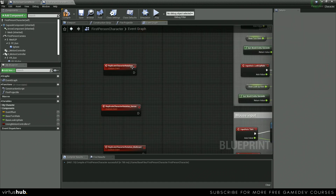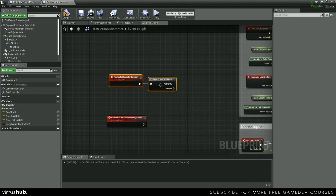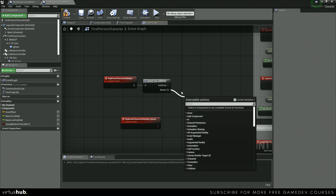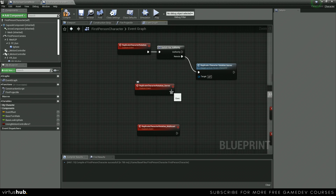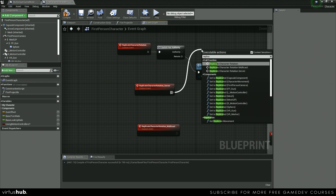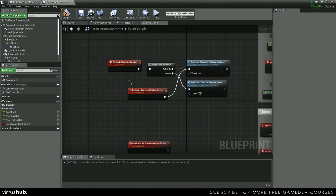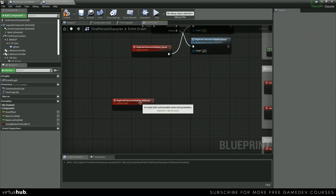Off of our Replicate Character Rotation event we're going to use Switch Has Authority. This node tells you: if the server is running it, execution goes off the Authority pin; if a client is running it, execution goes off the Remote pin. So if we are a client, we call Replicate Character Rotation_Server, which replicates the event from the client onto the server. Then Replicate Character Rotation_Server calls the Multicast. We also want to hook up the authority pin to the multicast as well, so the multicast runs on everything.